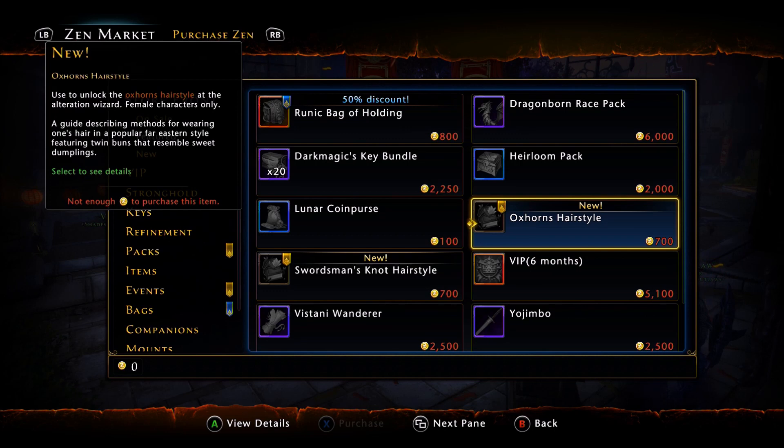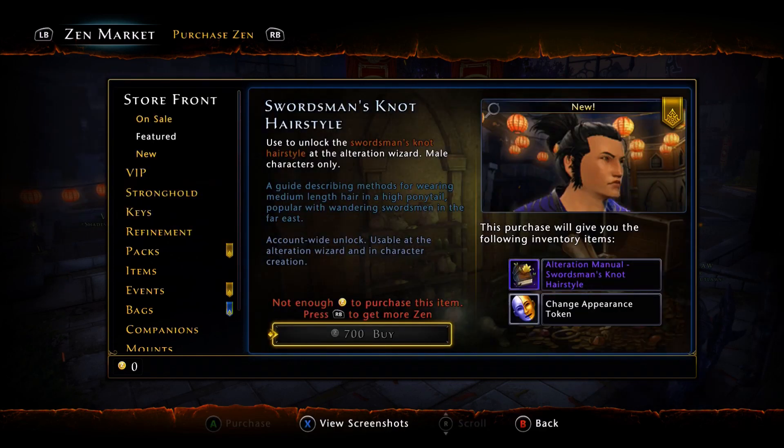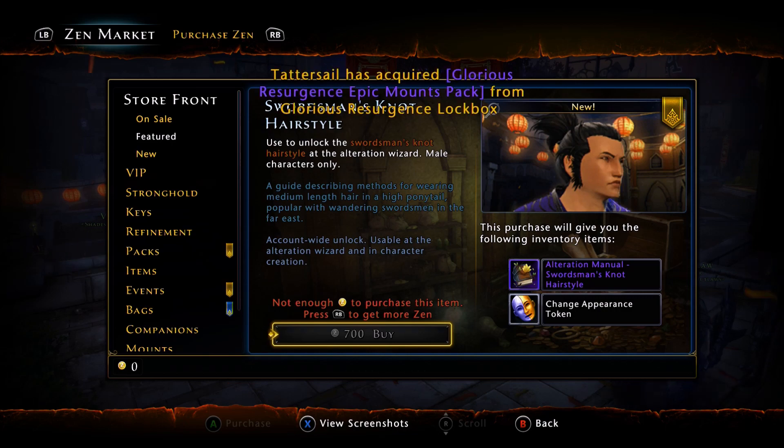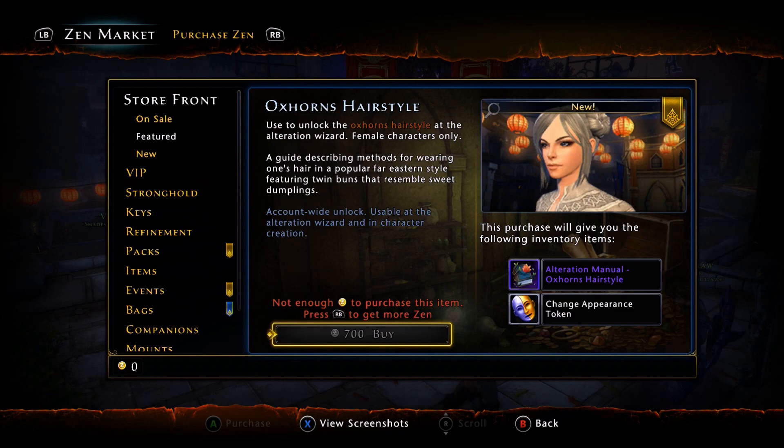Also introduced are two new hairstyles, if anyone actually cares about fashion, and they're going to run you 700 zen each. For the male we have the Swordsman's Knot hairstyle, and for the females we have the Oxhorns hairstyle.